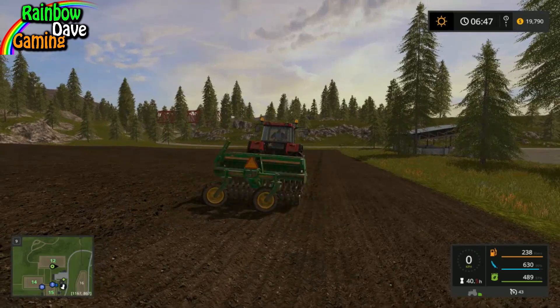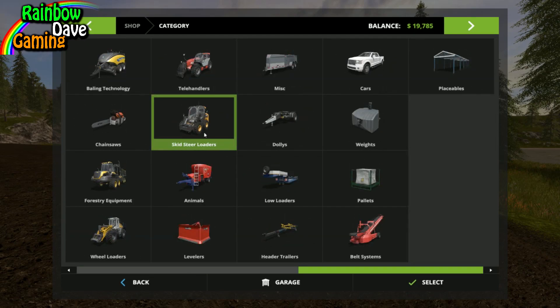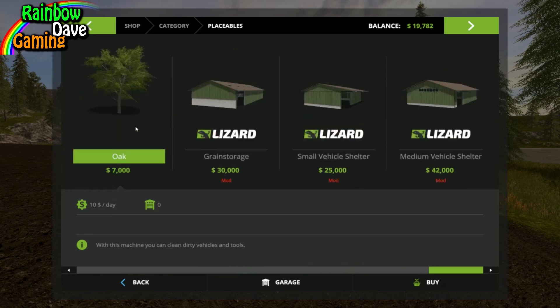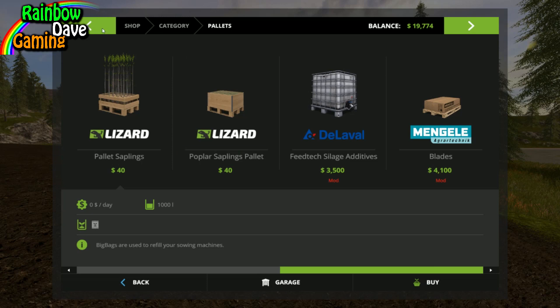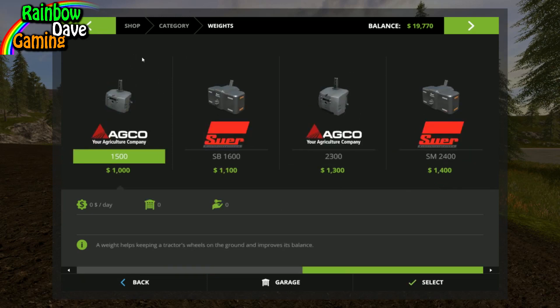In fact, let's go through what mods I actually have. Got some placeable sheds here — these are all in-game, default, and movable, which is lovely. I've got the Mengele that I love so much. No weights, no cars. By the way, this little pickup rodeo — I love it.